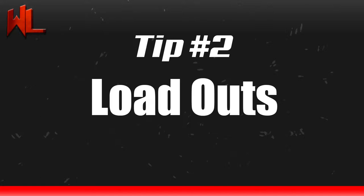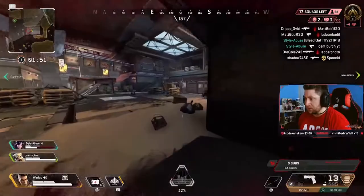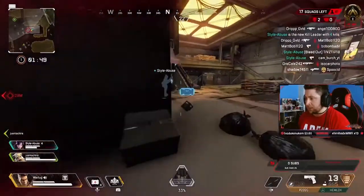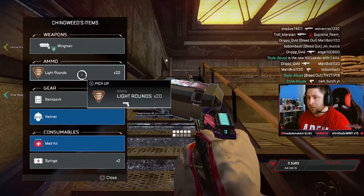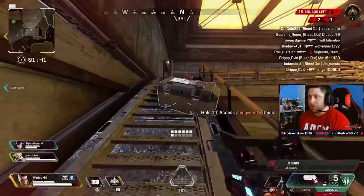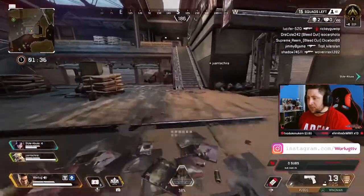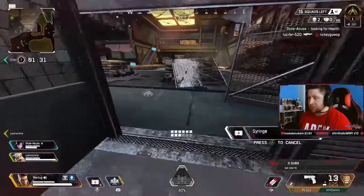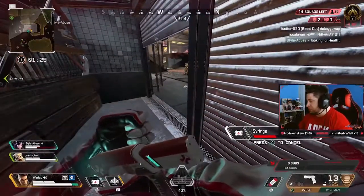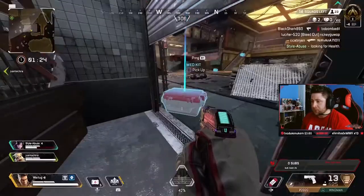Tip number two: Loadouts. In Apex Legends, everyone has a gun they like to shred with — I love you R99 — but in ranked and higher level play there is a meta of guns that people use. This includes the Broken Havoc, the R99, Wingman, Mastiff, and the G7 Scout. I'm not saying that you should use these guns, but these are definitely part of the current meta and you should try to set yourself up for the best loadout to gain RP. These guns are going to be what a lot of players are using, so just know that going into ranked.